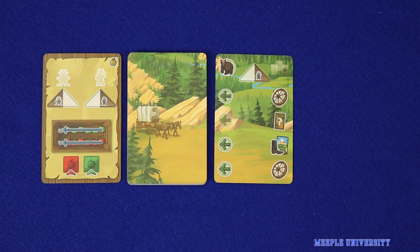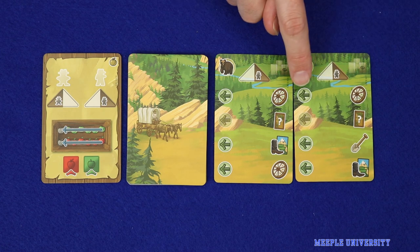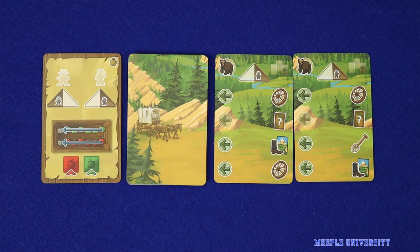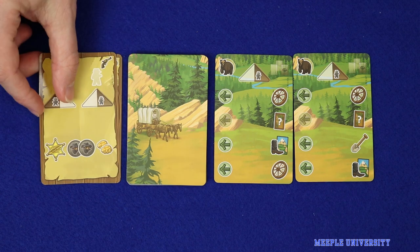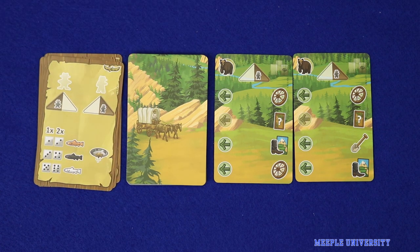The game comes with a solo mode, designed by David Turchi. In the solo mode, you have an automa opponent whose actions are controlled by a set of cards. On each turn, you'll draw one card and the highlighted arrows will tell you which actions from the previous card will be executed that round. One of these cards exists for each module in the game and tells you the module-specific actions that the automa will take. We're not going to take you through the full solo rules in this video, but you can read them on page 28 of your rulebook. And that's how to play Sierra West.